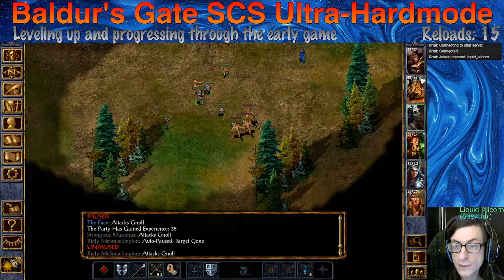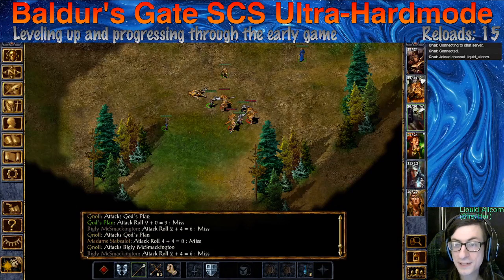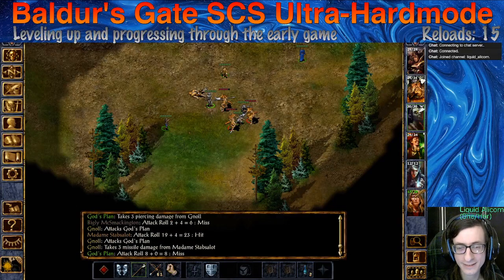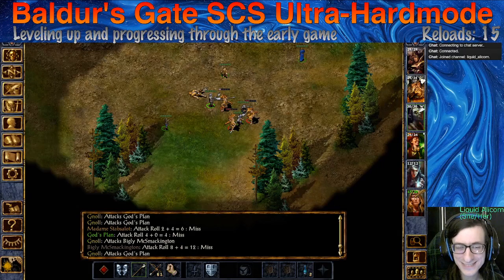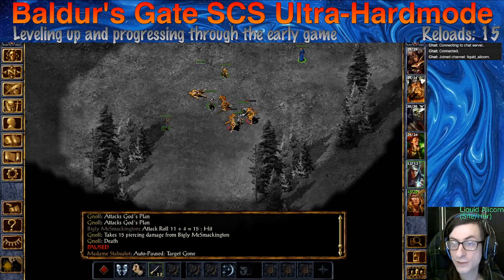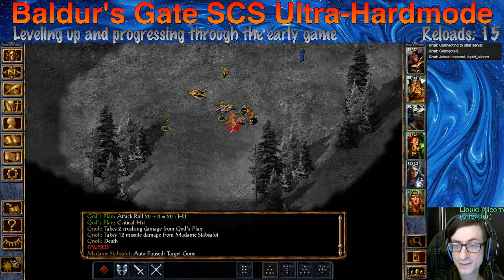Let's keep Jeff back — I don't want him stepping up. That gnoll is dead, that's good. Bigly whips out a bow and waits — actually never mind, they're going to walk up. Some misses rolling in, everywhere across the board everybody misses except for one gnoll. Can we get any hits? Finally some damage! More damage — let's go. Jeff is just chilling — that's great. One down. Another — let's go! Madam Stabs-a-Lot coming in clutch. Huge.